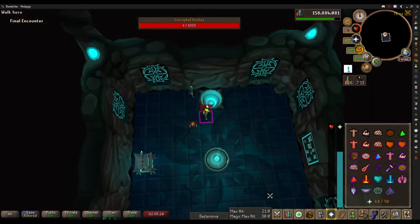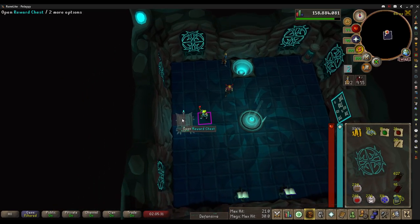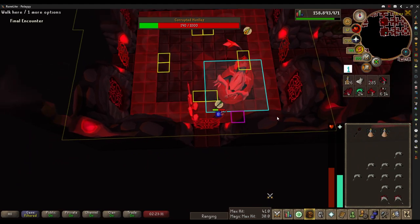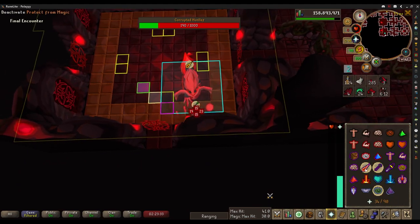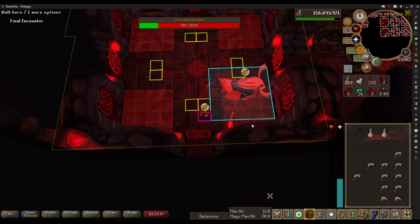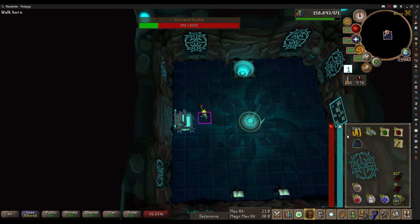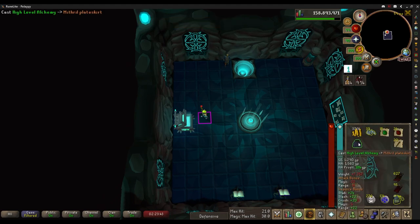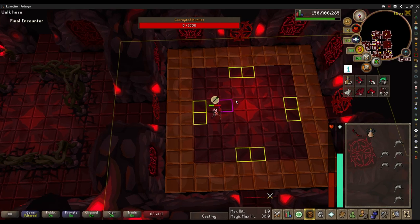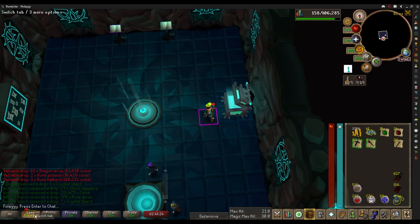He was at four health and I had absolutely nowhere to go. I keep putting myself in the corner — I do not need to go in the corners unless I absolutely have to. All right, there we go — a bit better of a run. A couple alchables and some dragon arrows.